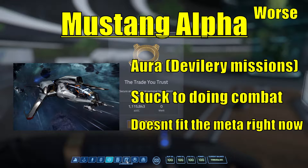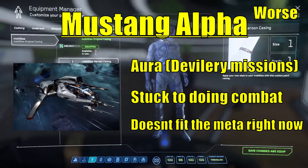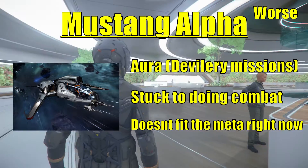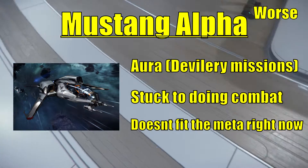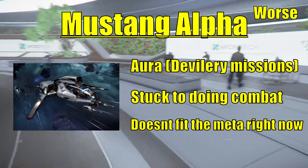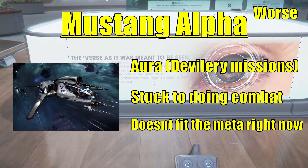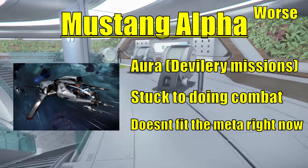The fact that the Mustang can't do delivery missions and is stuck doing combat — and it isn't even the best combat ship at this price range — is the problem. It's probably better than the Aurora in combat, but it still dies quickly. The Mustang Alpha doesn't have great shields or firepower. The meta right now is to do delivery missions, get money, and get into a rental or the ship you actually want. The Mustang is the worst starting ship for doing that.